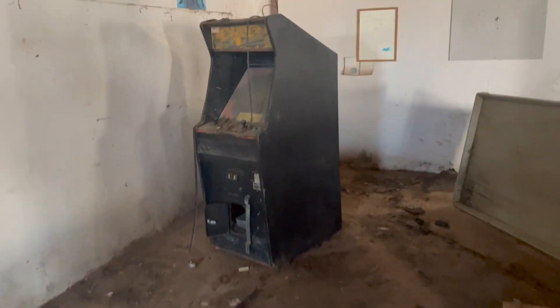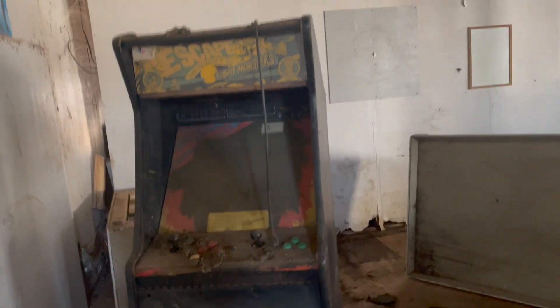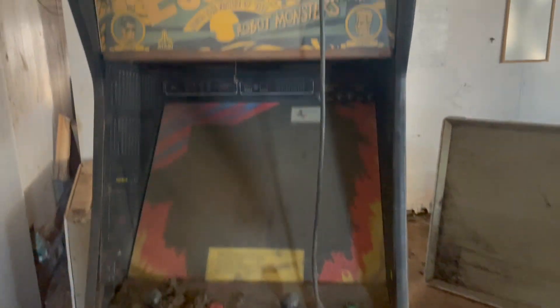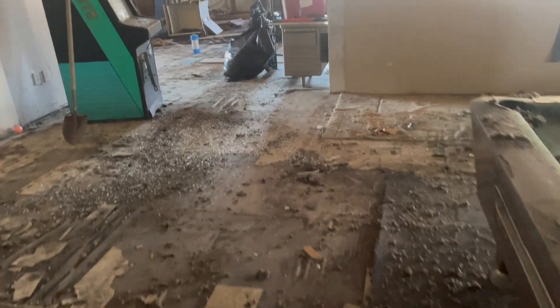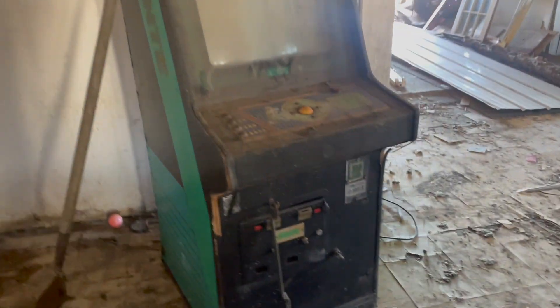Gotta watch my step guys, it's rough in here with stuff hanging from the ceiling. We got an Escape from the Robot Monsters — I'm kind of excited about that. The board set has some Atari joysticks which are helpful, and it's in what looks like a Mach 3 cab — big old fat cabinet. Stepping on some plywood here to make sure we don't die. Got a rare Bally Centi-something. There's also a mini golf — that's a cool game.